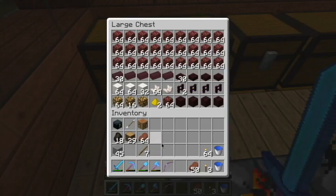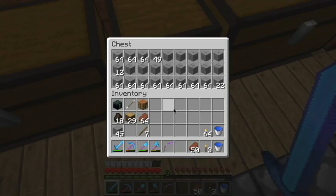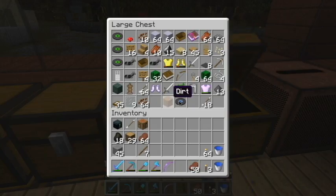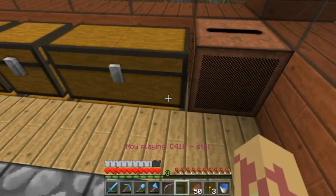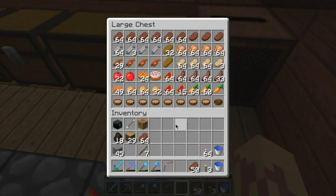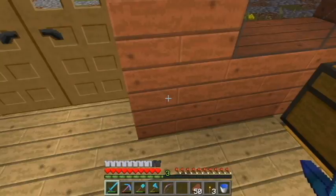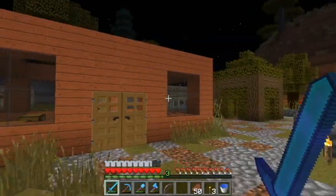This is my nether chest. This is my random junk chest once again. And my food chest — that is a lot of food. Then I have my furnaces. And that's my house.